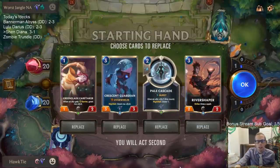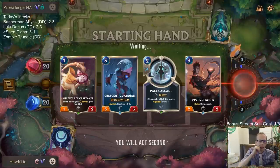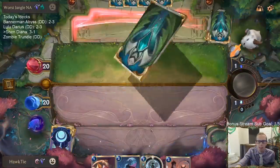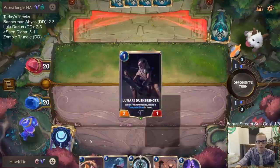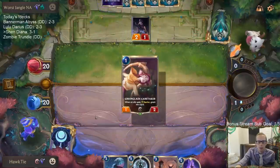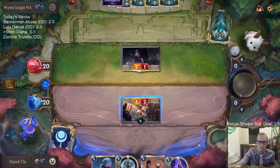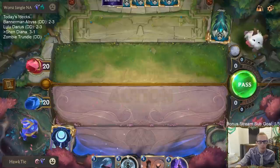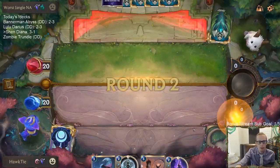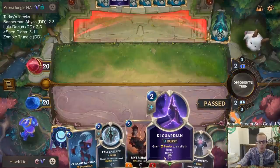We're going to play against Nocturne/Diana. I kind of want to keep all these cards, but I just hope they don't have Diana. Is that a request I can make — just, you don't have Diana? I don't have Diana either. That seems only fair. Do wish I had the attack token on three.